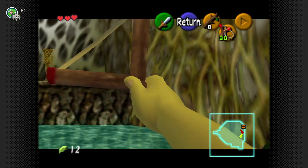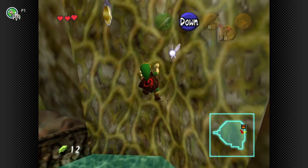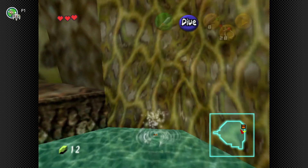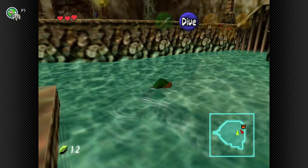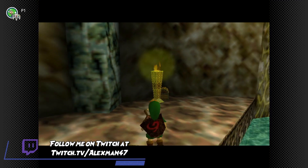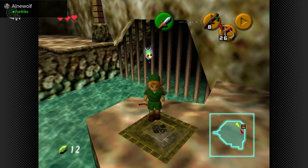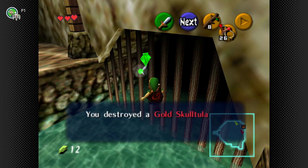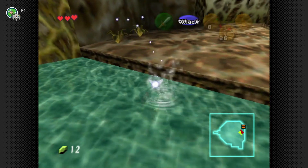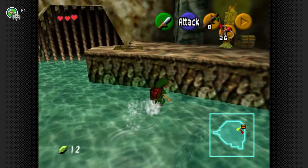Gold Skulltulas can't really be locked on to very much — only certain items can target them. Actually, it's the token you get from the Gold Skulltula that can be locked on with Z-targeting. Kind of weird. I guess they didn't really know what to do with them, because they gave you two right in a row here. There's an item in the third dungeon that's supposed to help collect things from afar, but it doesn't really change much. A lot of items in this game go from useful to less useful the more items you acquire.